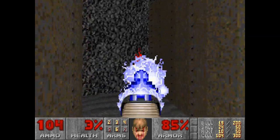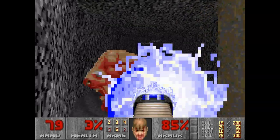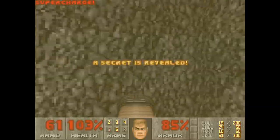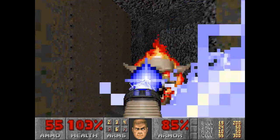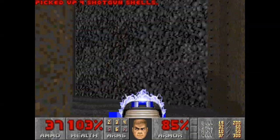Thankfully we picked up some Plasma. We should get there. There's a Super Charge — that's all secrets. So we did make a bit of a detour, a really silly one. But it's going to be time to exit soon.